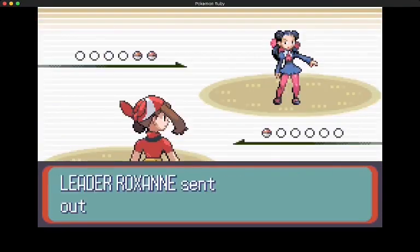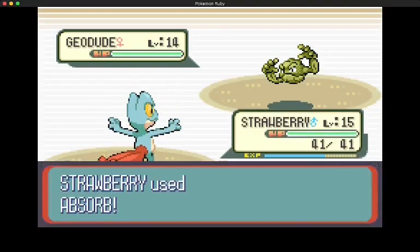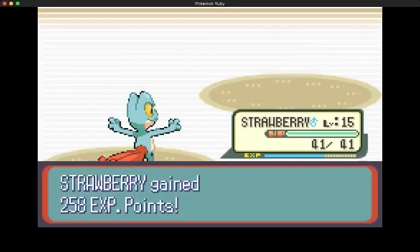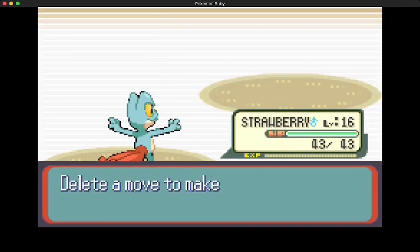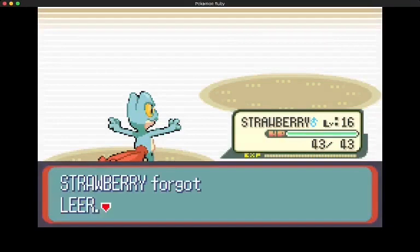Now that Brendan's down, let's go fight Roxanne. You can see that we're still in our base form. One thing that really frustrates me about Trico is that despite it being a grass type, it can't learn Leech Seed. That's one of the most useful things a grass type Pokemon can do, and Trico doesn't learn it. Let's get rid of Leer for Pursuit since we're never going to use Leer.